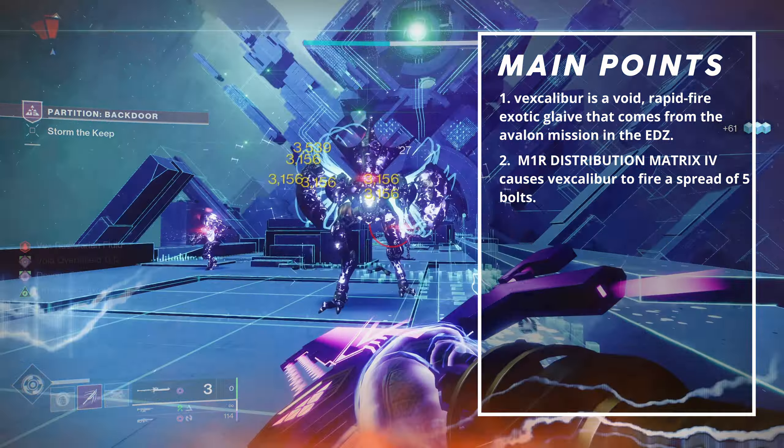Less time spent reloading means that the chances of getting hit by heavy damage are minimized. Finally, we have Short Action Stock. It offers a massive plus 15 points in handling, making it easier to swap to and from the weapon. Swap speed is super important on glaives in higher end content. A slower swap speed equates to a longer window of vulnerability.